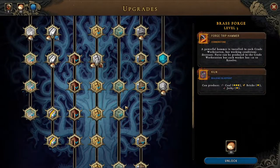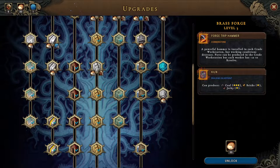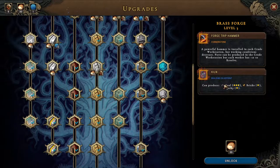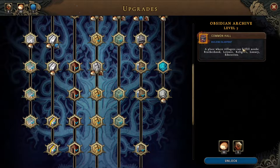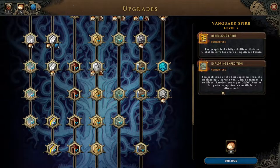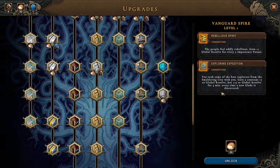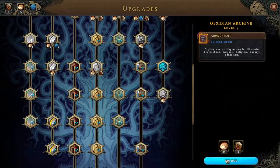Welcome back folks, we are about to set out on a new city. We could get an upgrade — either this one with this cornerstone that I really don't like, a minus 10 resolve in the crude workstation, but I do like the kiln which can produce cold bricks and jerky. We could also do the common hall — we have the artifacts for it — or the rebellious spirit thing. Let's do the common hall, get that unlocked.